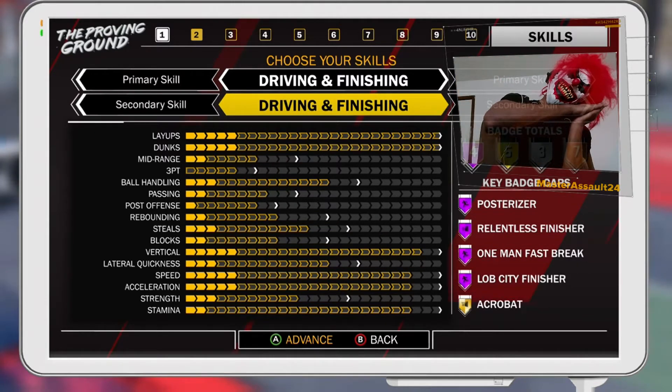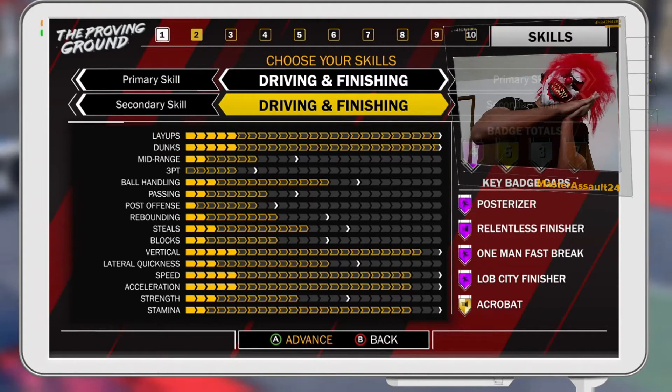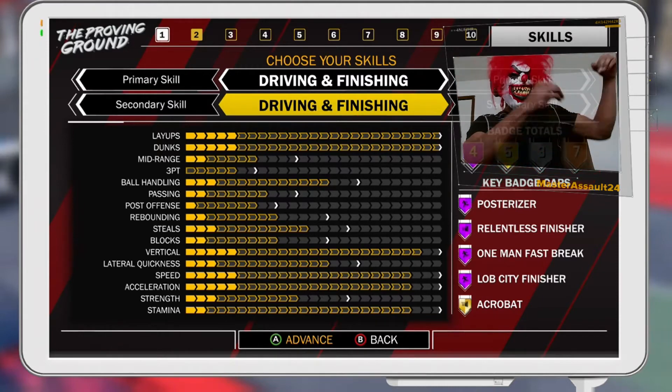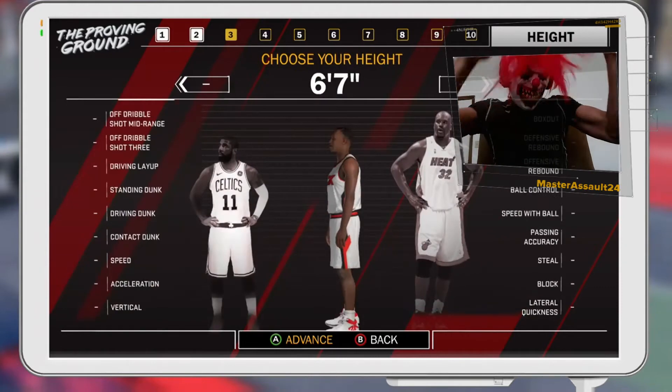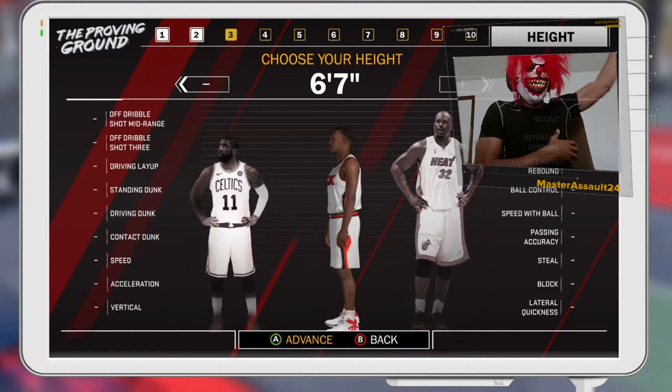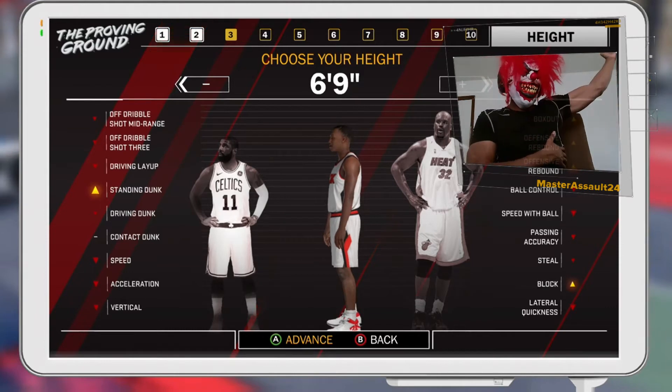This build right here people sleep on. As you can see, I got the pure slasher small forward. This build in pro-am is completely dominant — this build in park, you cannot guard it. If you got all these badges and hella fame, your build is gonna be making noise.